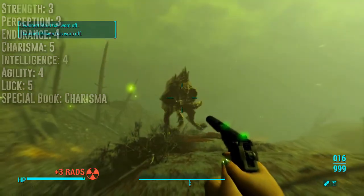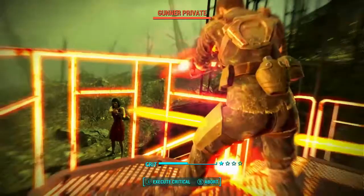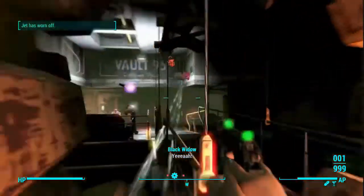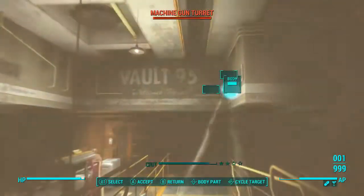The special book in Sanctuary will be put into Charisma. With a 6 in Charisma and some clothing, you'll have a 10 in Charisma early on no problem. The base Charisma will eventually get raised to 10, so no need to worry.